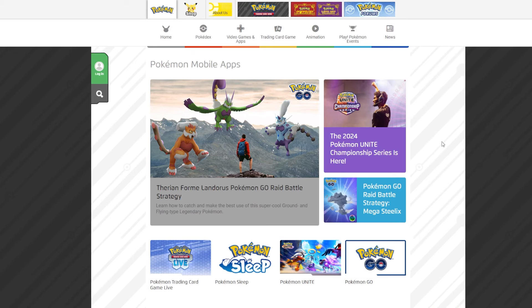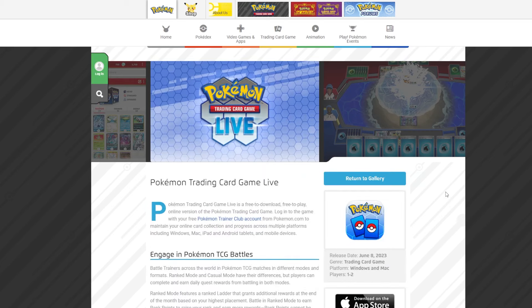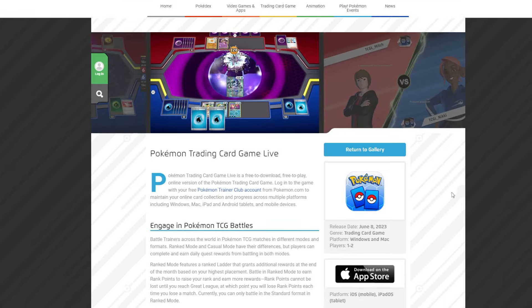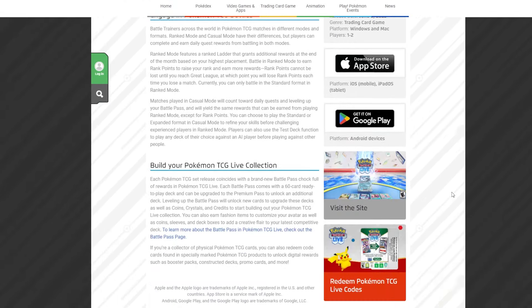If you want to try out the Pokemon TCG before investing in stacks of packs, you can also play the game digitally for free with the Pokemon TCG Live app. Download it on your phone and play against other people online, AI opponents or friends. There's a tutorial mode which makes it a good way to learn how to play, plus a deck builder that helps you start crafting your first custom deck.